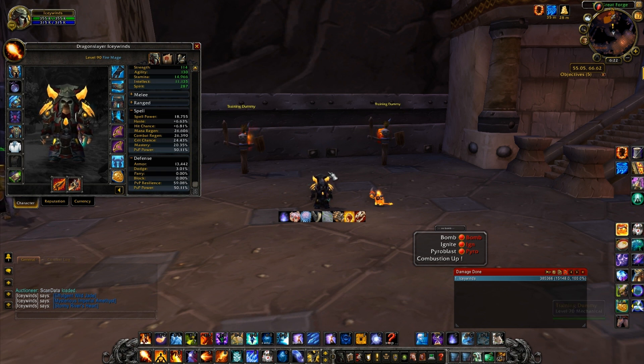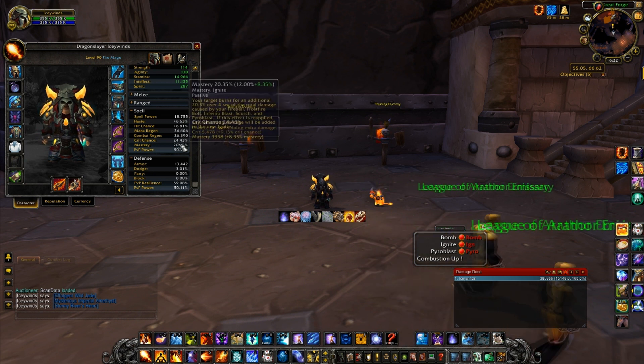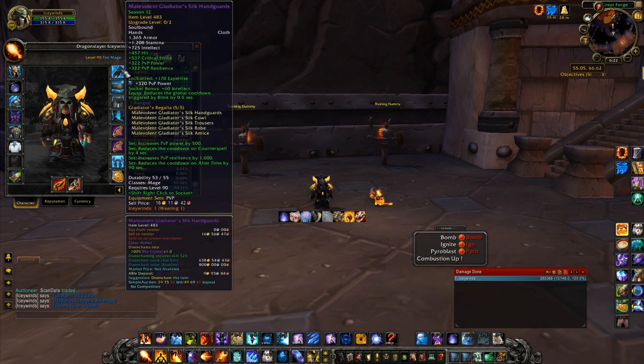And intellect — that increases your spell damage, which makes you do more damage to people. Now I'm going to get into your stats and how you're going to reforge.